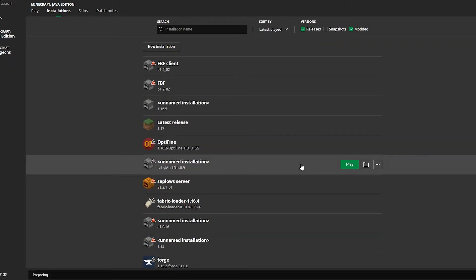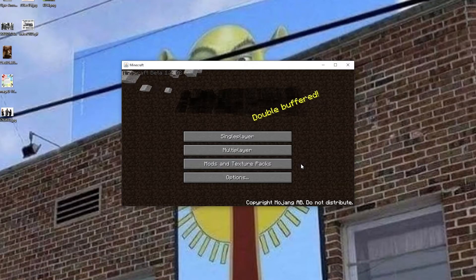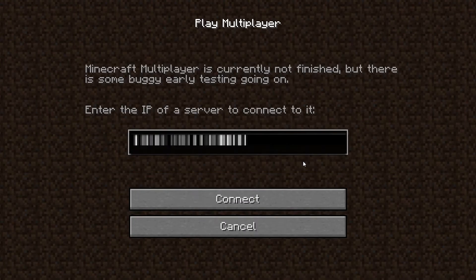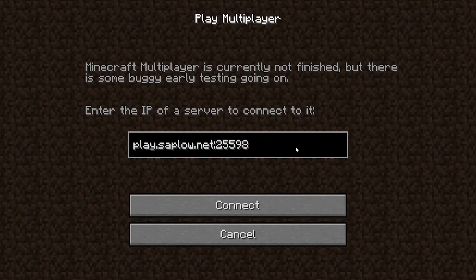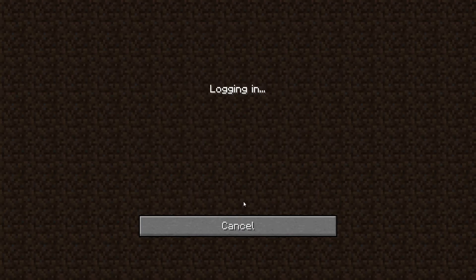Hit Play. This will strictly work for my server and any other server connected to the Betacraft proxy for online mode. Go to Multiplayer — also check the description for the server IP address. Since this is mainly for my server, put in play.sepload.net along with the port number, all of it. Just put it in there and hit Connect, and you will log in.